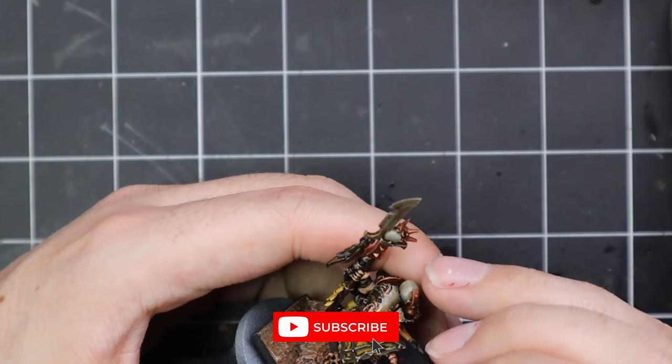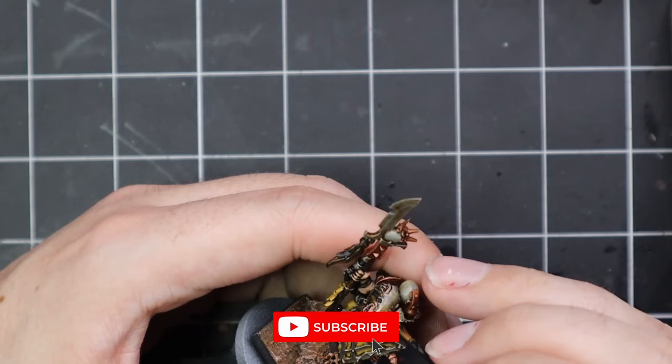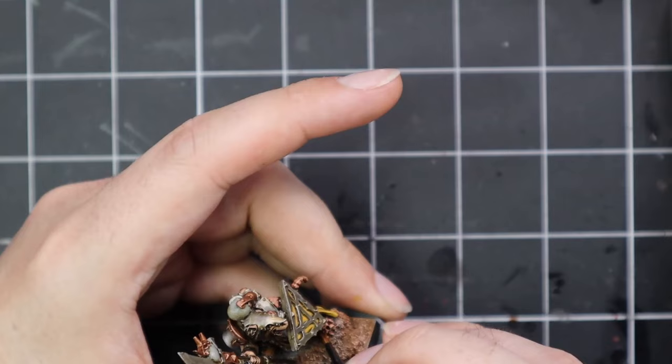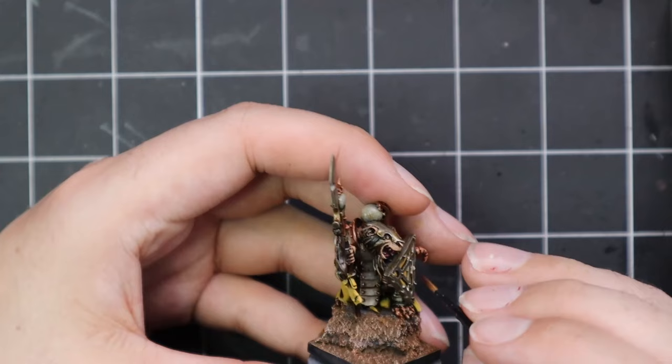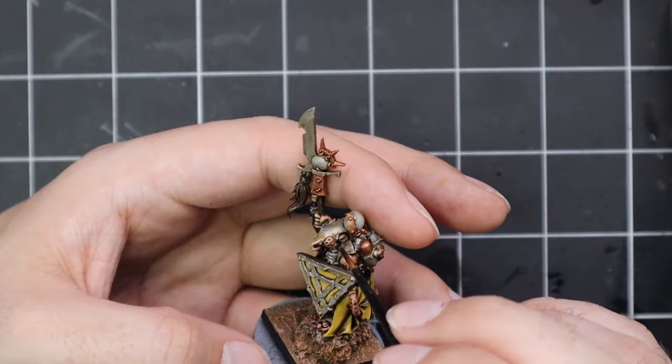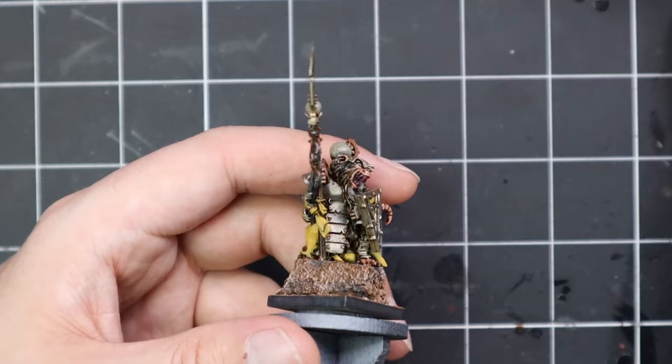Berserker Bloodshade is a fantastic shade and one I don't use enough because I forget it exists — it only came out a year or two ago so it wasn't part of the last 350 paints I've been using. I'm still remembering that some of those newer paints exist. I tend to reach for alternatives — I was actually looking for Carroburg Crimson and then I found this. But if you don't have it and you have Carroburg Crimson, you can just substitute that — I'm sure it won't make too much of a difference.